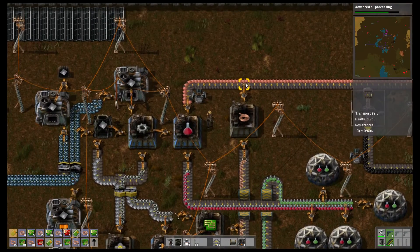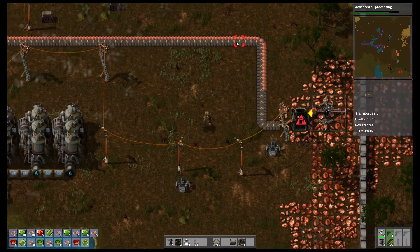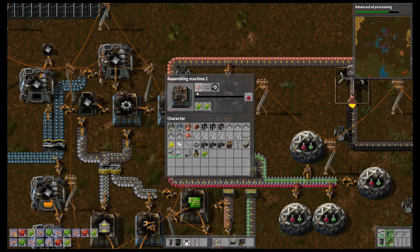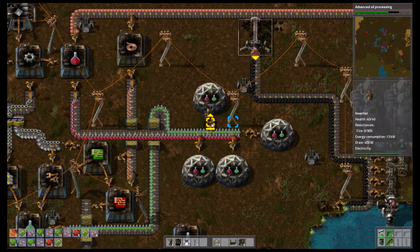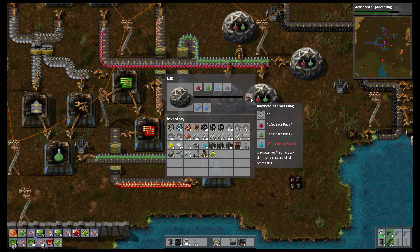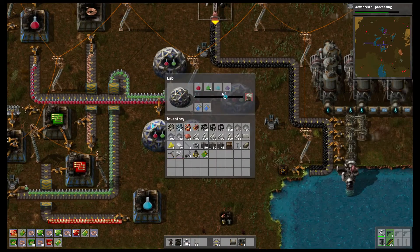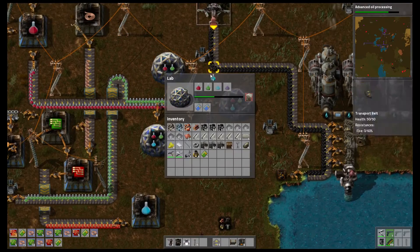Up here we have copper plates, which work the same way as the iron plates. An electric miner puts ore into a furnace, gets smelted into plates, plates get transported — they get turned into copper wire here, and the rest go over here. We need a copper plate plus an iron gear, which comes from here, and you make those red science packs. Over here we have inserters again that put them into these research labs. We need one red, one green, one blue — we're missing a blue, so let's put one in and it starts sparkling and actually starts working. You can even keep items on your cursor so you can click on multiple things easily.